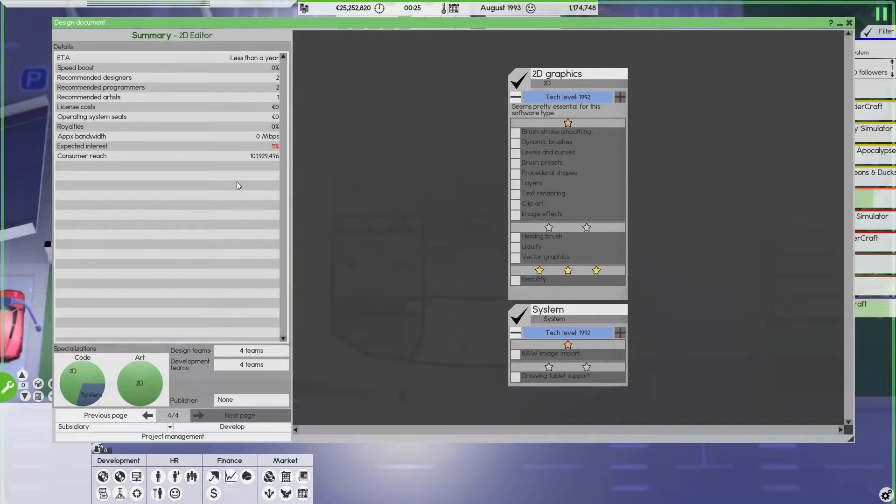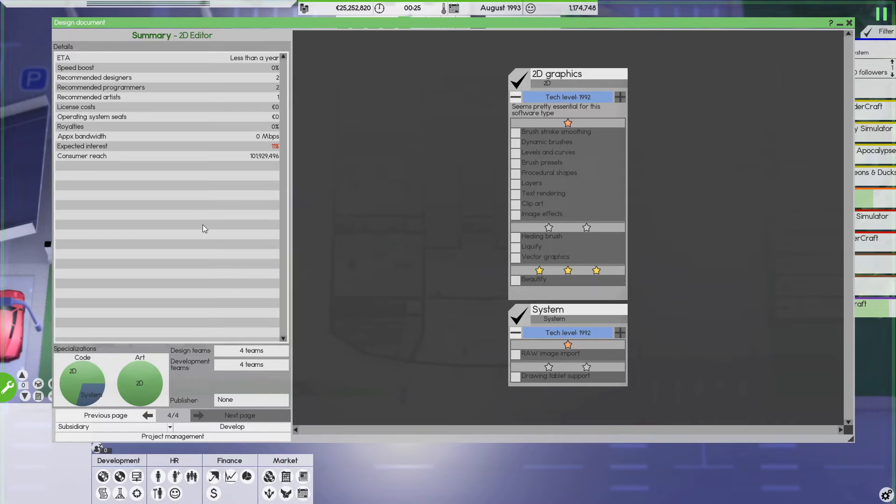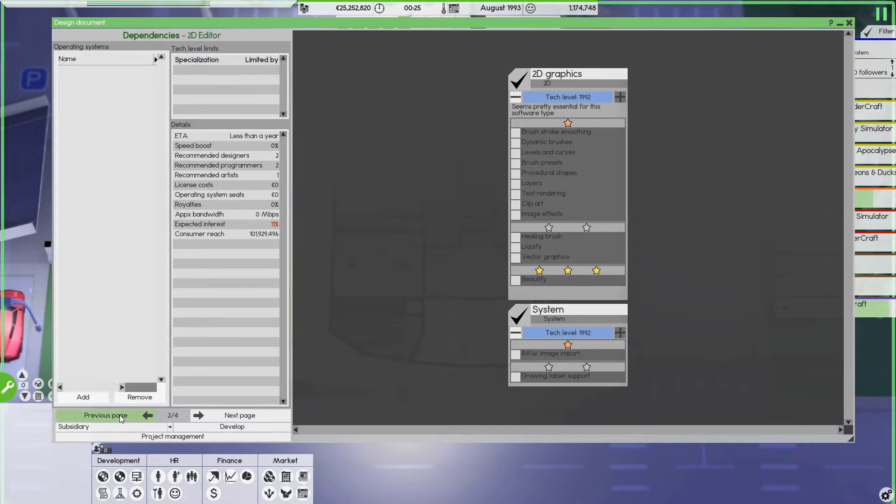You're also going to get a summary page which is basically a summary of all the things — who works on it and who is going to publish it in the end. I don't use publishers because most of the time they take up a lot of your royalties, which takes a lot of your money and it's not really worth it because they don't do that much. The only one I've used in the past is printing, but yeah, it's not really that great to be honest.